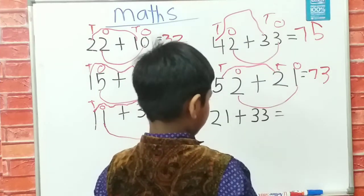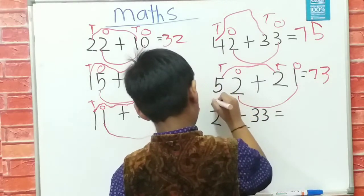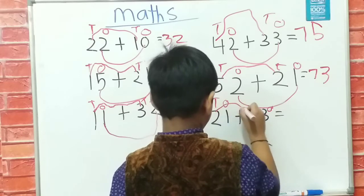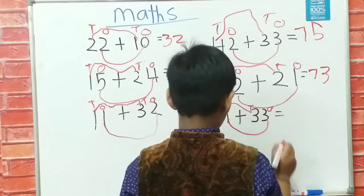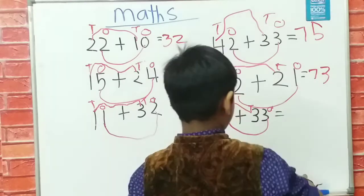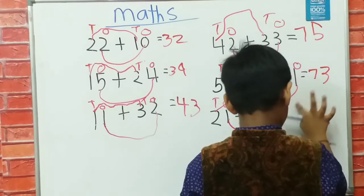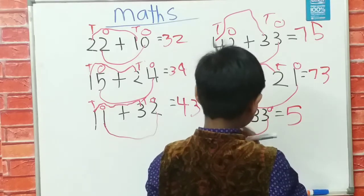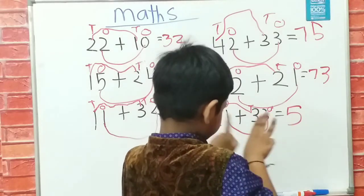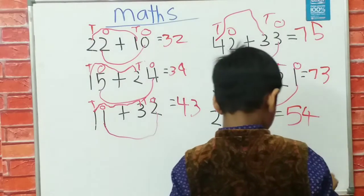Now I have 21 plus 33. So I just match: D, O, D, O — D first and O first. I have 2 and 3 makes 1, 2, 3, 4, 5 — that's 5. I already write 5. And I have 1 and 3: 1, 2, 3, 4 — so that's 4. Last one finished, so we now say goodbye.